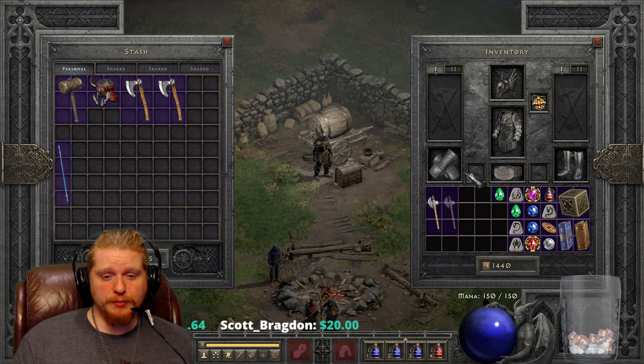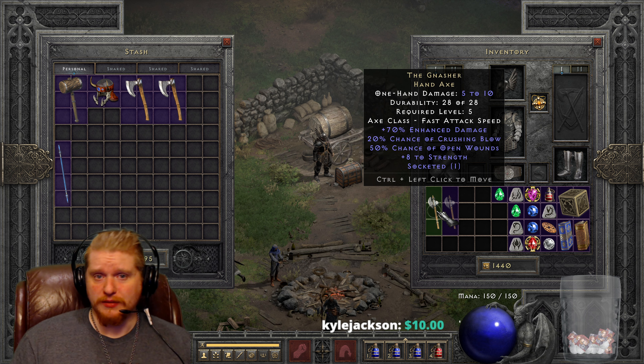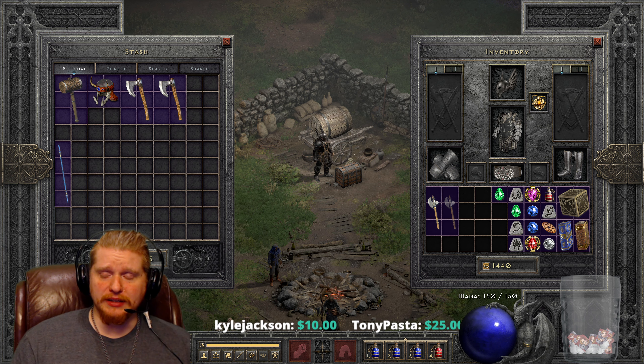The Gnasher Hand Axe only has 5 to 10 damage and it's only level 5. And when you see the other stats — the 20% chance of Crushing Blow, the 50% chance of Open Wounds, and the plus 8 Strength — you realize at level 5, it's kind of a broken weapon. It really kind of is.